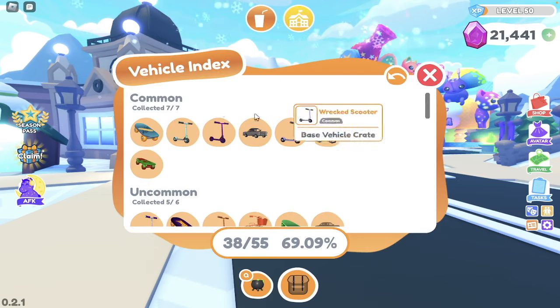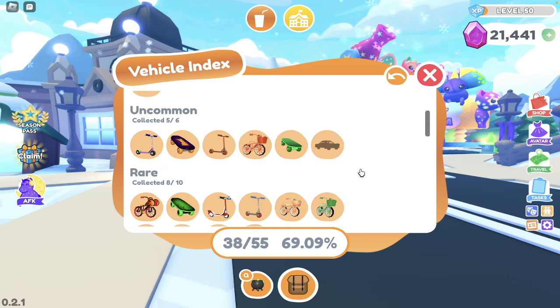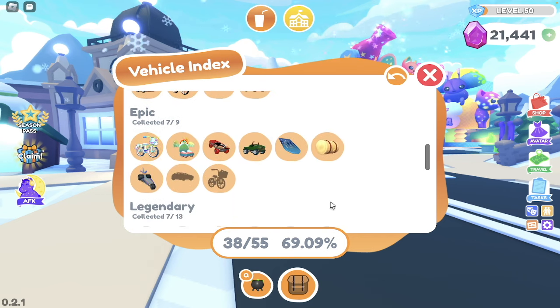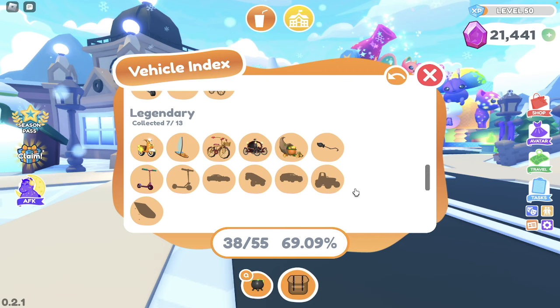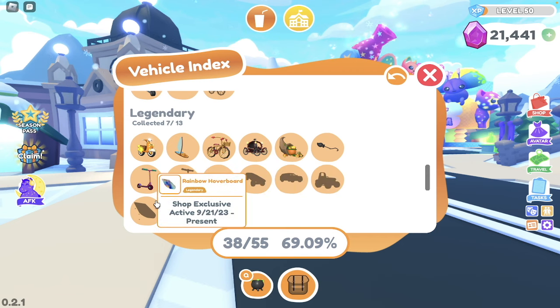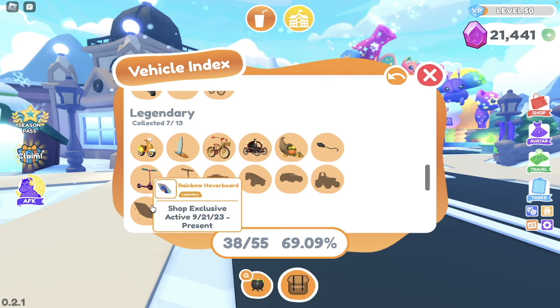For the journal, I have 38 out of 55 vehicles, which is not great. Mostly the ones I'm missing are just the basic ones to buy in the car dealership, which I'll get to eventually. Just like my pet collection, I just need to spin the gems to actually buy them. I will eventually complete my pet and vehicle index sometime in the future.